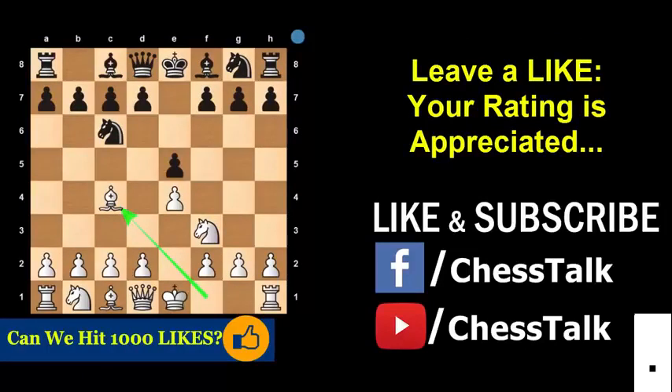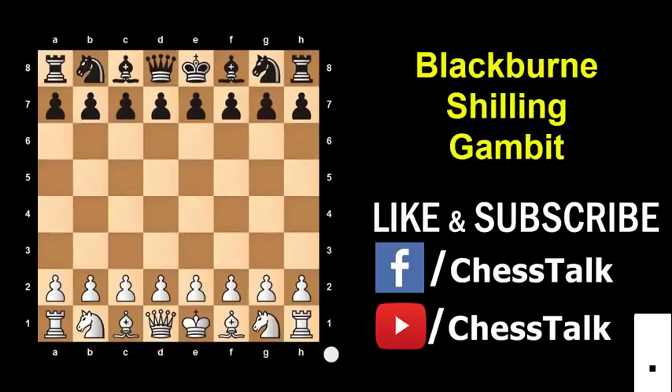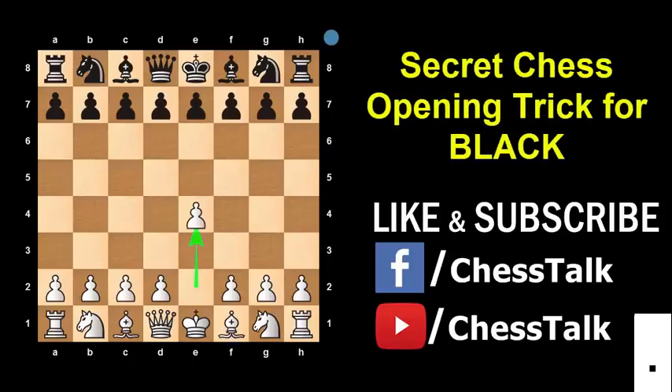I am Jitendra Advani and you are watching Chess Talk. Let's get started. The trick I am going to show you is popularly called the Blackburn Shilling Gambit. This is the Italian game, so we start with the King's Pawn opening. White plays Pawn e4, then Black plays Pawn e5, then Knight f3, Knight c6, and Bishop c4. This is the initial setup of the Italian game — a very common opening that you will see in most games.